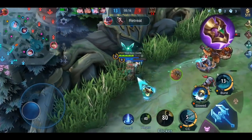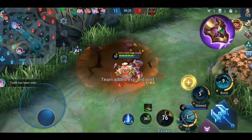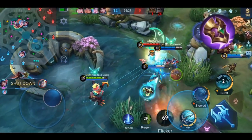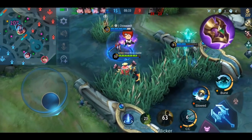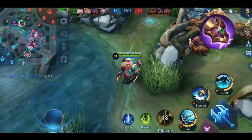If your tank is not adjusting to the enemy's build, you can also build this item as a fighter, but usually the tank is the one who should build it. Preferably, another ally should build either Necklace of Durance or Sea Halberd so you can make sure to keep the hero with regen abilities under control.